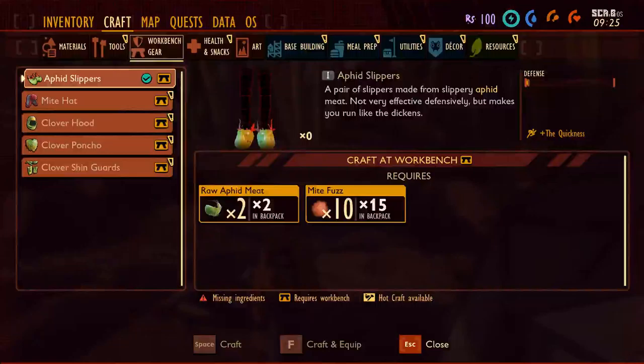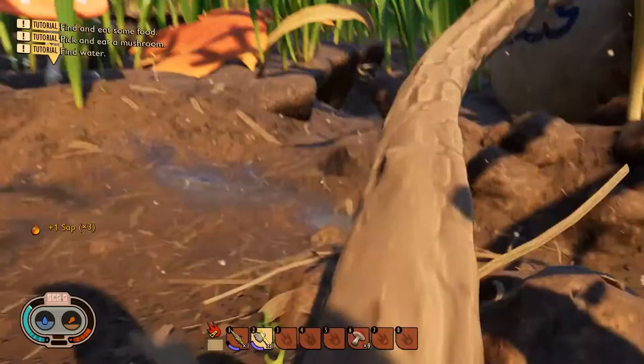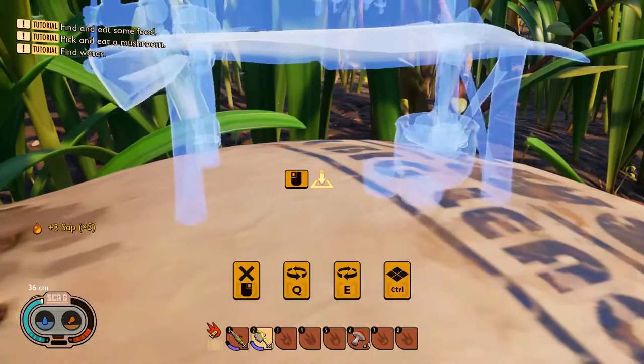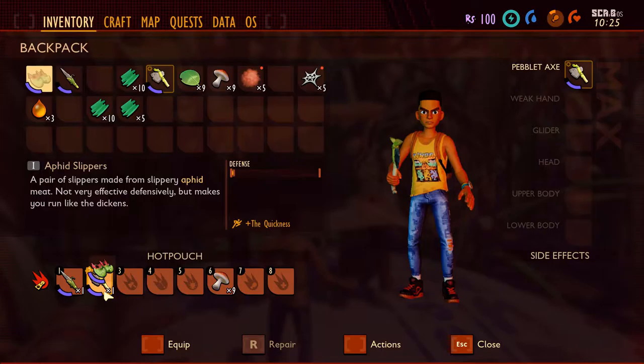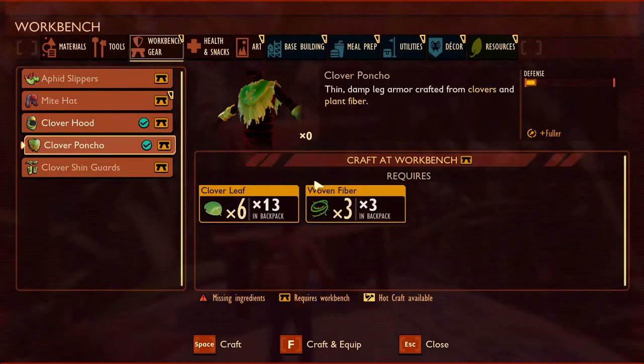Since we did the sap we can now do the workbench. You can put the workbench pretty much anywhere, but once you start fighting bugs they tend to get more aggressive toward your buildings than toward you if they're nearby. The baseball is a pretty safe place for starting stuff. With the amphid meat and the mite buzz we make the slippers, equip the slippers, and set things to our hotkeys.